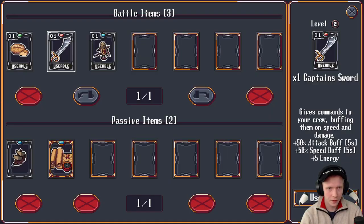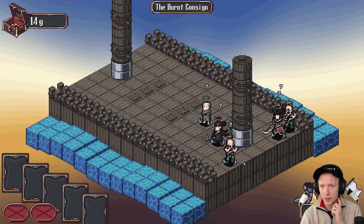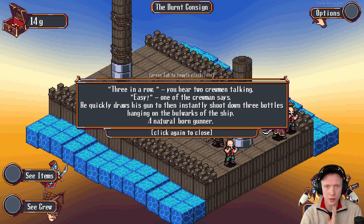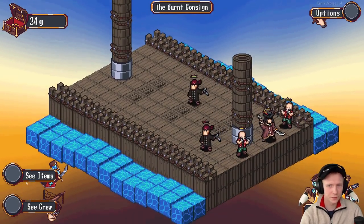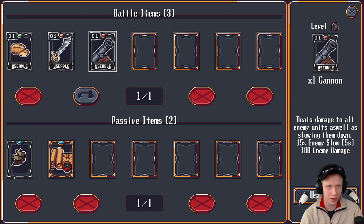Back to the ship we go. There's quite a few weird events that can happen. So let's use this item. Three in a row — you hear your two crewmen talking. Dross is going to instantly shoot down three bottles hanging in the bulwark. Okay, we got a gunner. We got ten gold, and we also got a cannon — that's useful. So we got two ranged, two melee, and our captain. That's not bad at all.